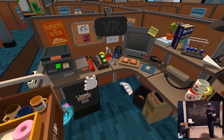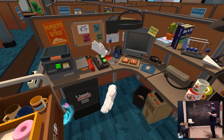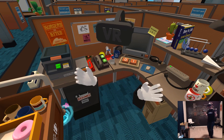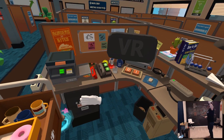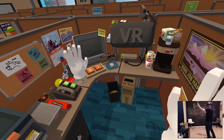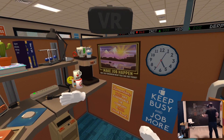Hey everybody, this is Alex from Alchemy Labs. I'm standing in the office cubicle in Job Simulator and we're showing off a really cool new feature called spectator mode. Right here in front of me I have a camera that I can actually physically pick up and move around the space. Here's me — it's tracking everything I do from an external camera.